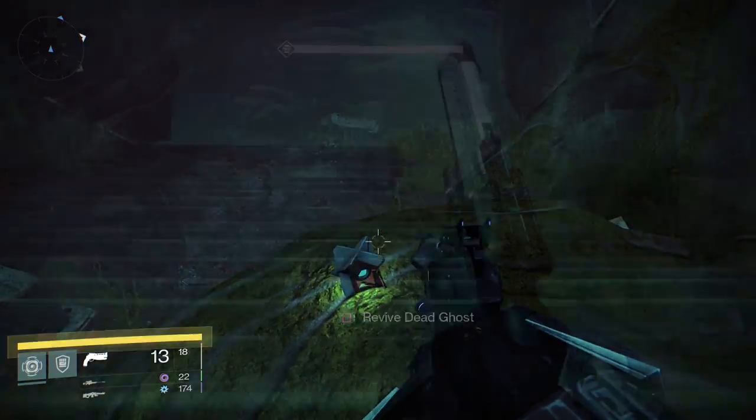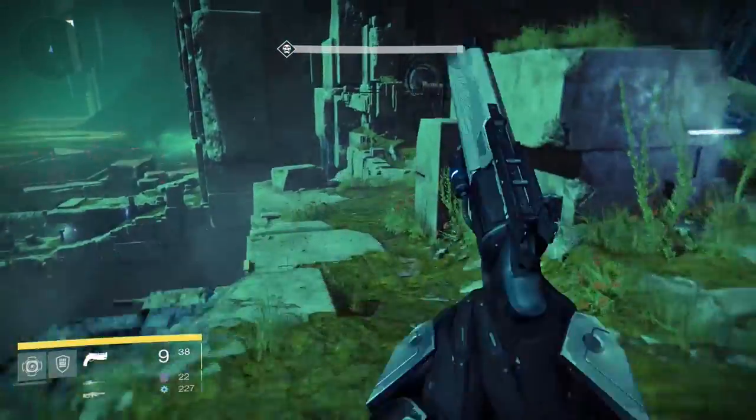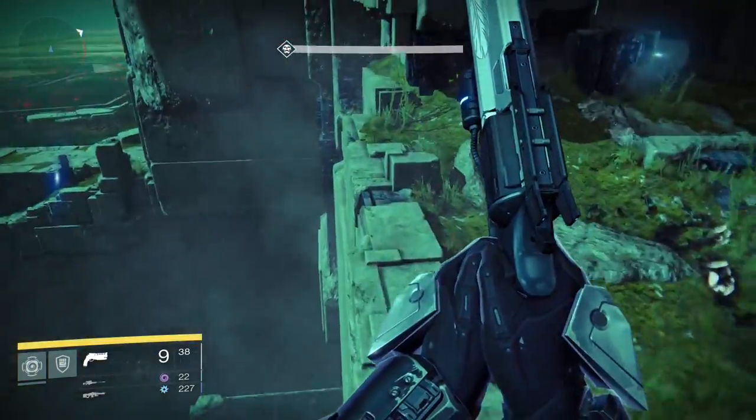Finally, work your way through until you get outside after the big staircase. Turn right and head straight as far as you can along the cliff. There's a tiny ledge you can jump down to and that will be your final ghost.